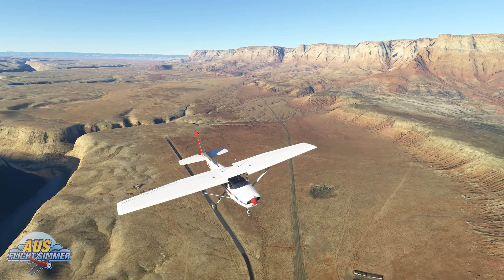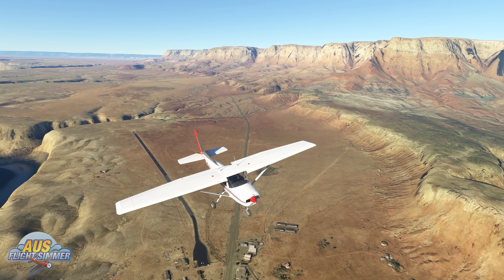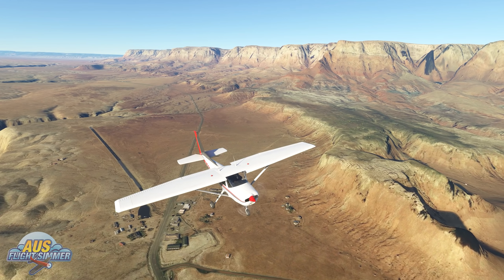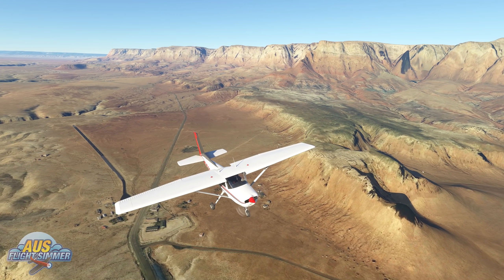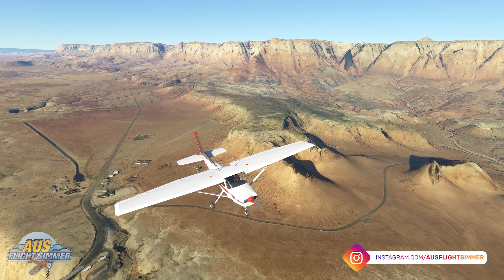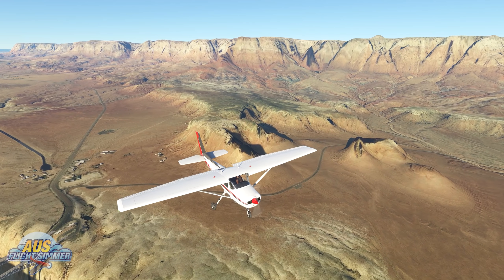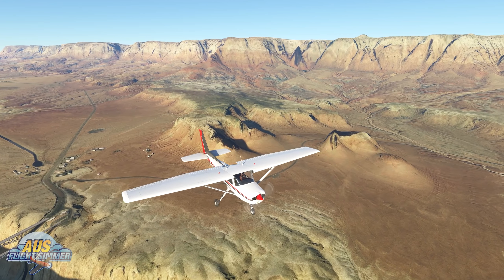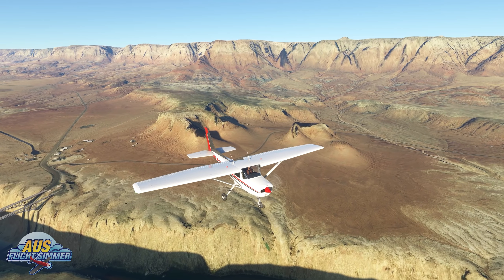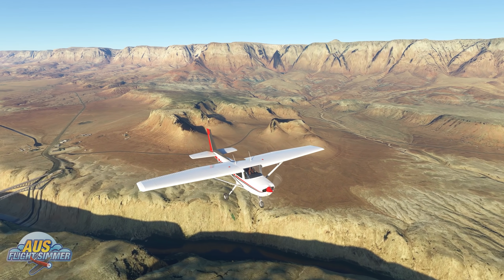The Honeycomb Bravo and the CH Products controllers now have default presets added. The logbook should now work properly for unfinished flights. Landing challenge targets should now be properly displayed after restarting the activity. Streetlights on smaller streets and roads will now display more randomly. All in all, this is a pretty intensive update geared toward content. We'll leave a link below to the full patch notes. I'd love to hear in the comments what your first flight is that you're planning to do with the new USA update.